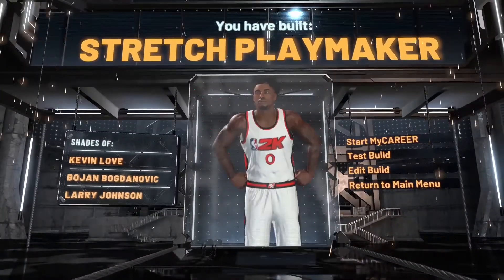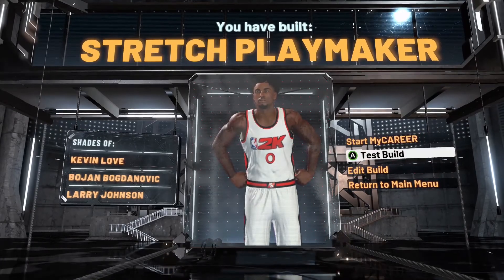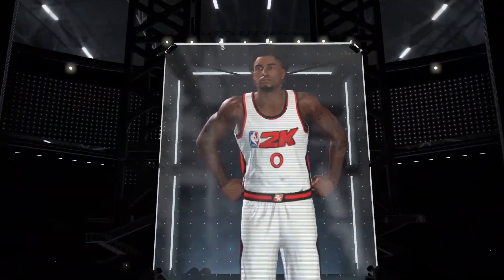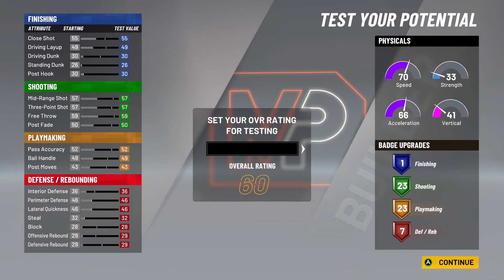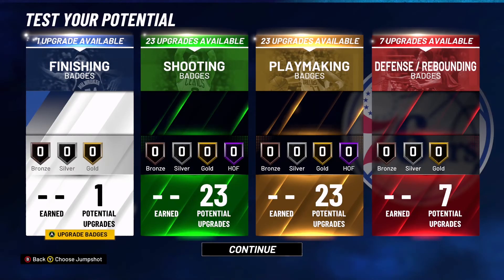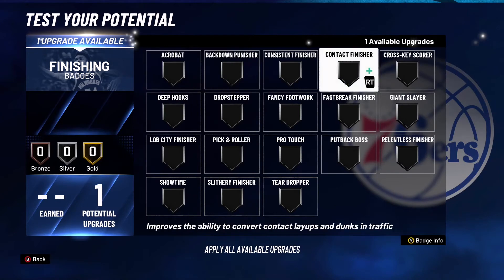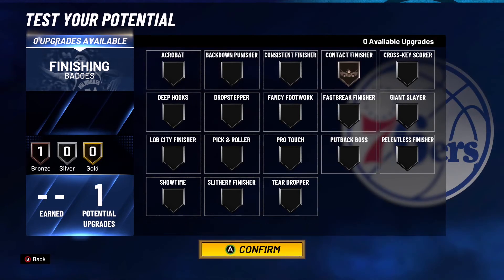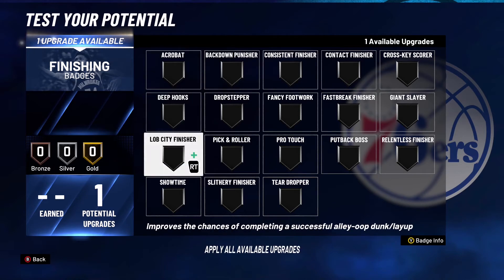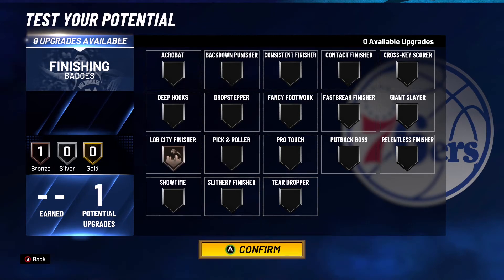Now I'm going to show you guys the best badges for the stretch playmaker. If you have any recommendations or suggestions for badges or attributes, put them in the comment section below. For finishing, you have one finishing badge — the best option is contact finisher on bronze. If you're going for lobs and catching oops, you could put Lob City Finisher on bronze instead.